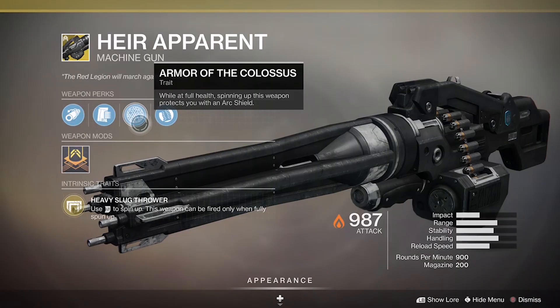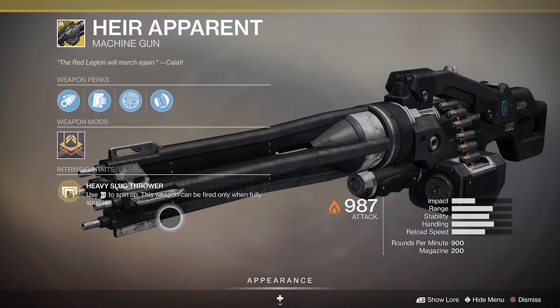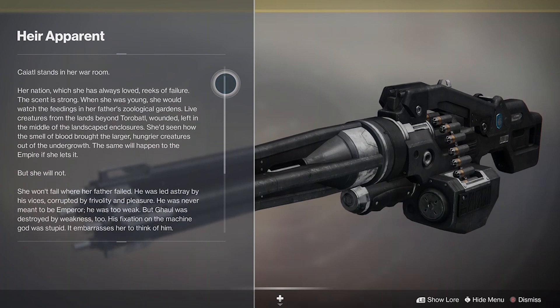There isn't some secret exotic quest or long quest steps that you have to take or complete. Earning this weapon is as simple as completing seven triumphs during the Guardian Games 2020 event. Completing these seven triumphs is not going to be easy and it will take some time, so do try to take a marathon approach if you're trying to earn this machine gun.